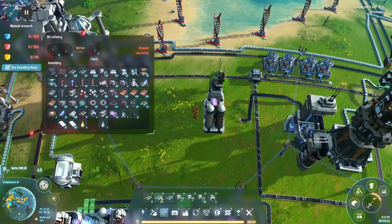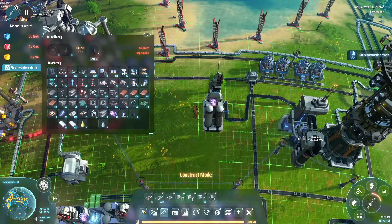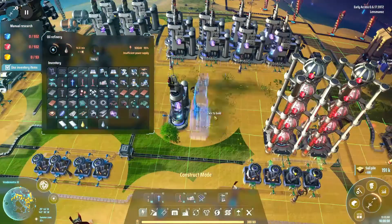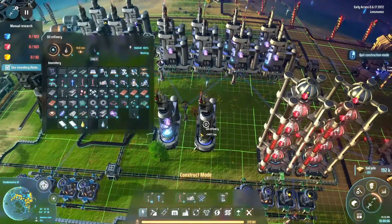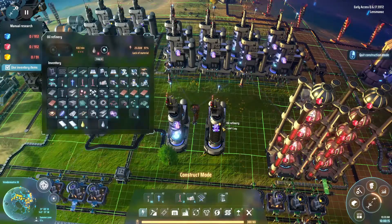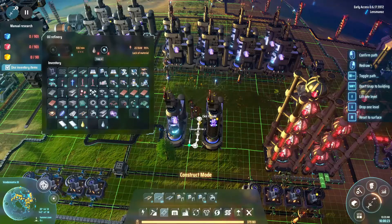I'd be better off running the belts this way, right? And then in. So you need power. Let's put it here so it can cover both. And then I want to put a second one down. The idea here is you'll be doing the other one, where you're going from those two outputs.